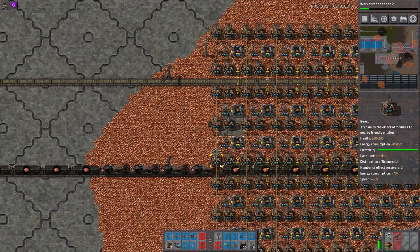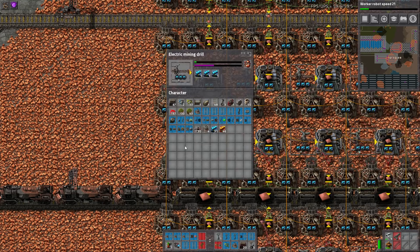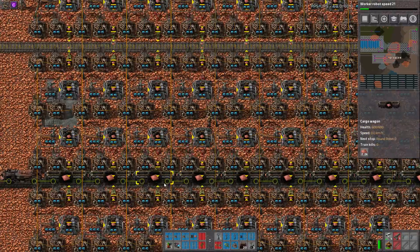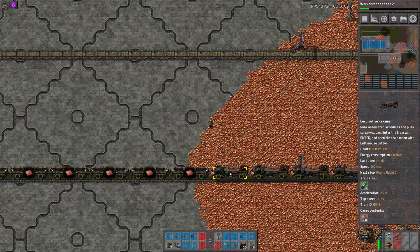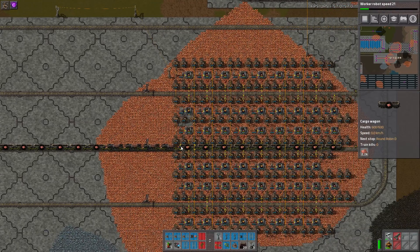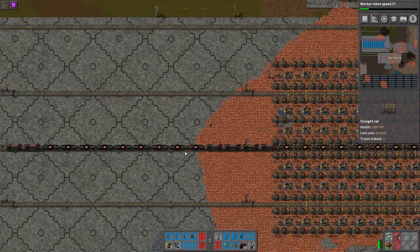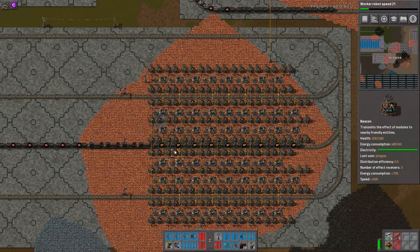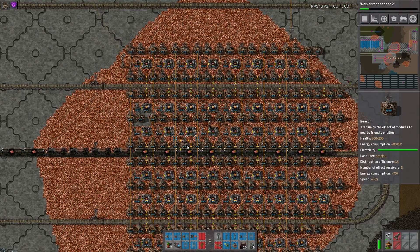Looking at the copper, it's actually a little bit different. This is direct mining into furnaces and then direct furnace finished plate into train. This is actually one train — a really interesting design I've seen others do. They have two stations, and it's like a 2-9 and then a 4-in-the-middle, then another 9 configuration.